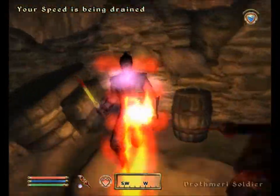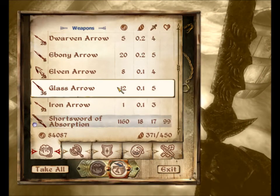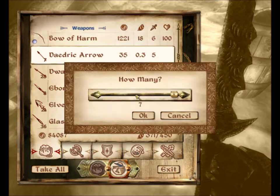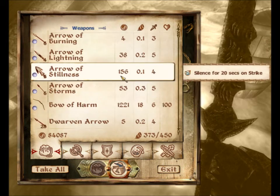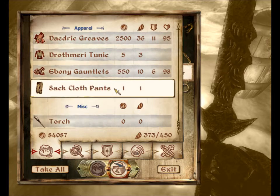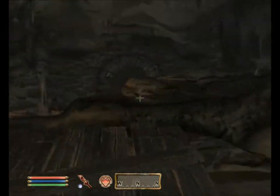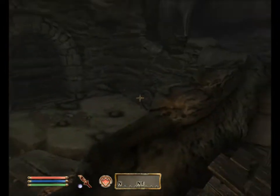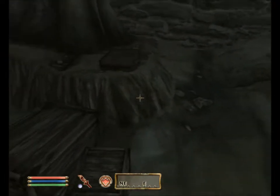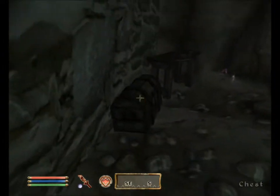I'm going to have to be careful with my enchant in here because I'm going to run out of it fairly quickly. I'll take all your Daedric Arrows. Bow of Harm — damage 8 health on strike, that's cool. He's been absorbing my speed. Never seen an enemy die with a torch in their hand. This is an interesting place — it's like the fort was built primarily inside a cave.